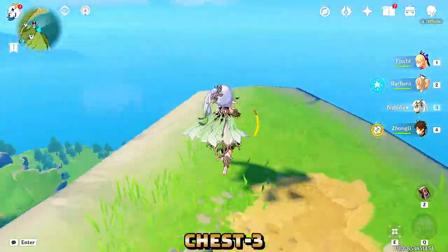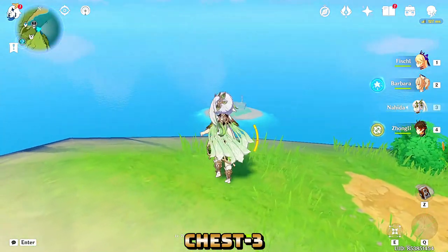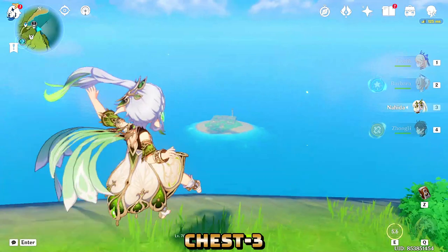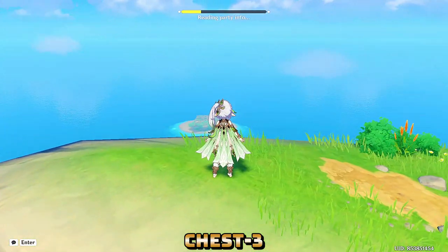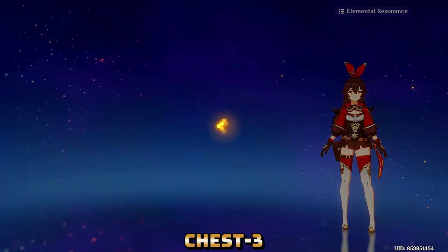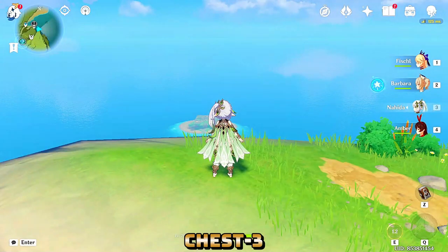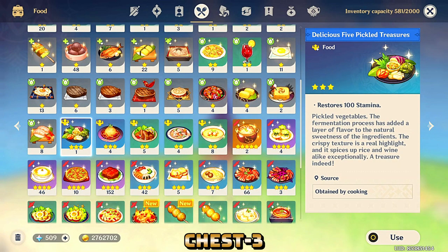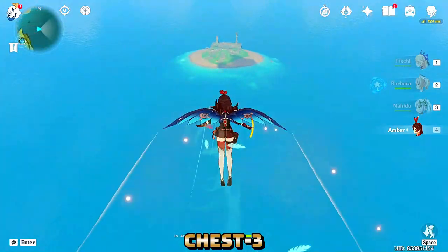We have reached the top of the cliff and now have to get to that specific spot. It doesn't show on the map, which means this is a secret place — and it even has a secret quest. To get there, use Amber so that your gliding energy consumption is less, and you can also use food that gives extra stamina.